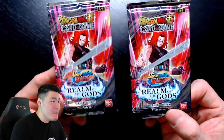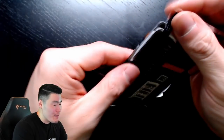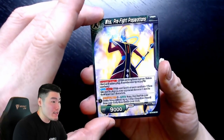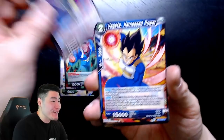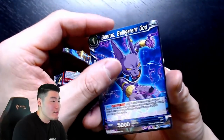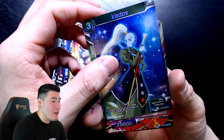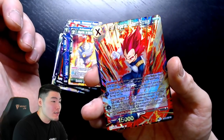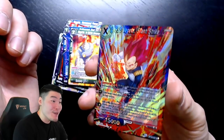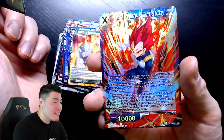Final two packs — both Super Saiyan God Trunks packs. Going left first as usual. Cards from the second to last pack: Whis Pre-Fight Preparations, Dabura, Demigra, Vegeta, Son Gohan, Super Saiyan Vegeta, Beerus, Magetta, Banos — and an SR! Super Saiyan God Vegeta. Wow, that is super clean. Not a secret rare, but I do not mind that at all.